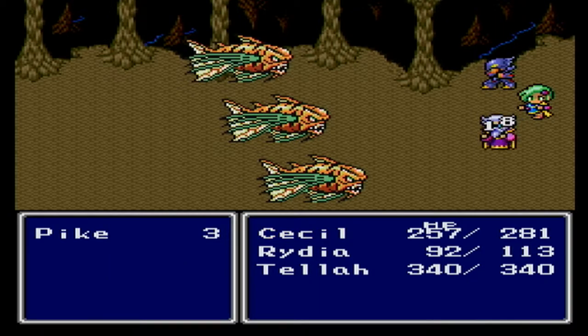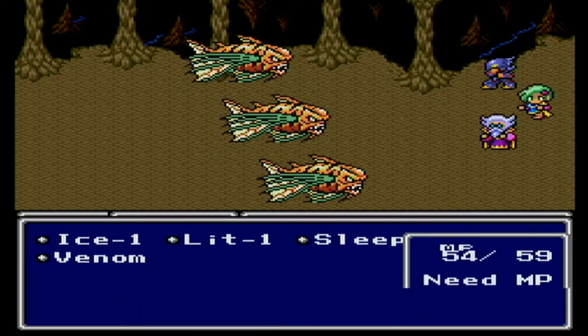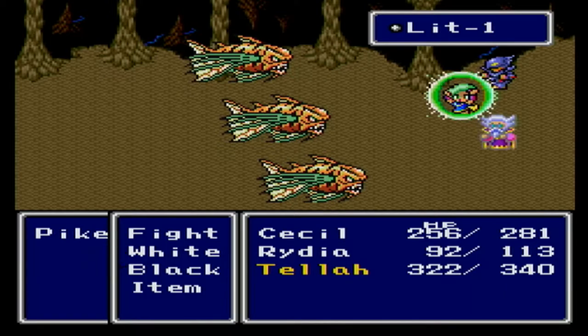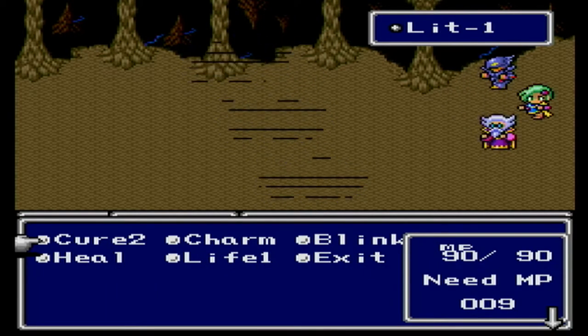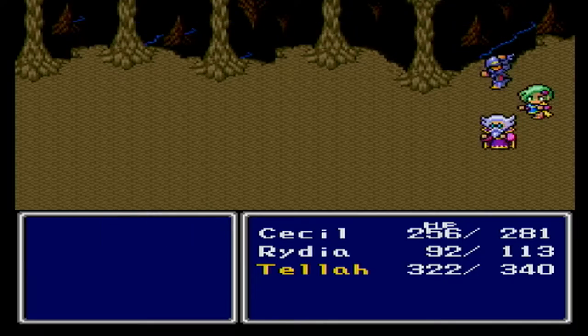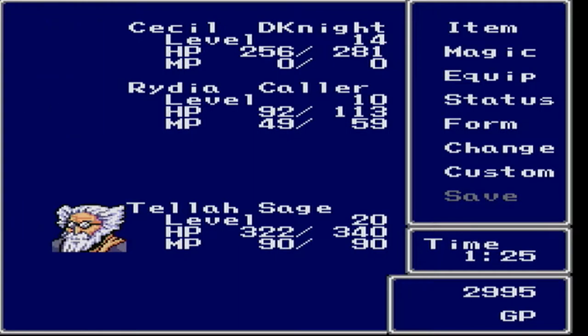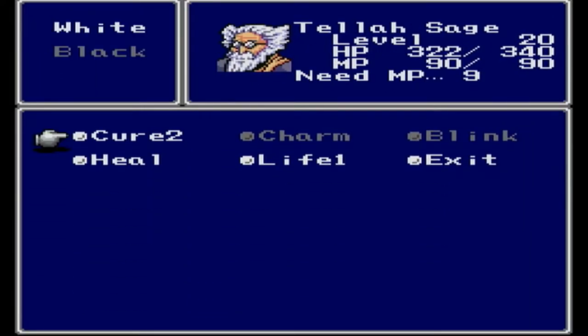Why are you in the front row? I will need to take care of that eventually. Tella also has black and white magic. He has Cure 2, which is a stronger version of Cure 1, obviously. Charm, I believe, is Confuse, which means that enemies will attack each other or sometimes themselves. Blink is one of the best spells ever — it basically makes it so that you dodge all physical attacks for a while.